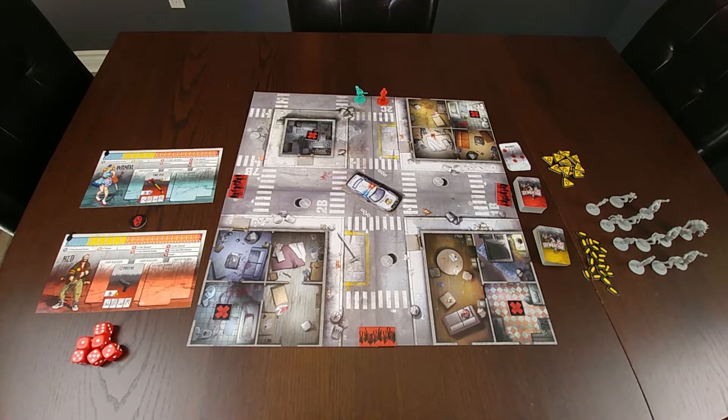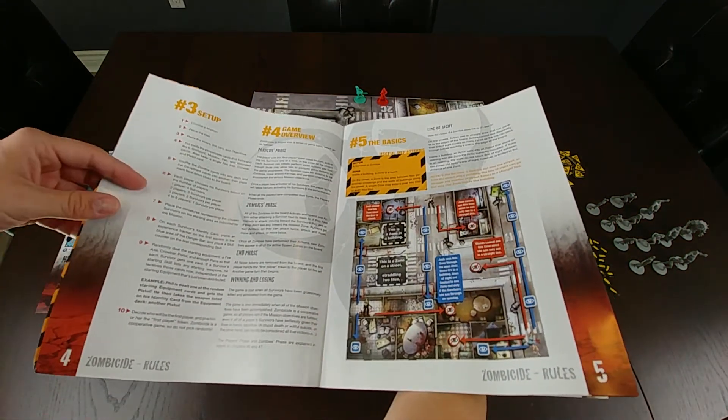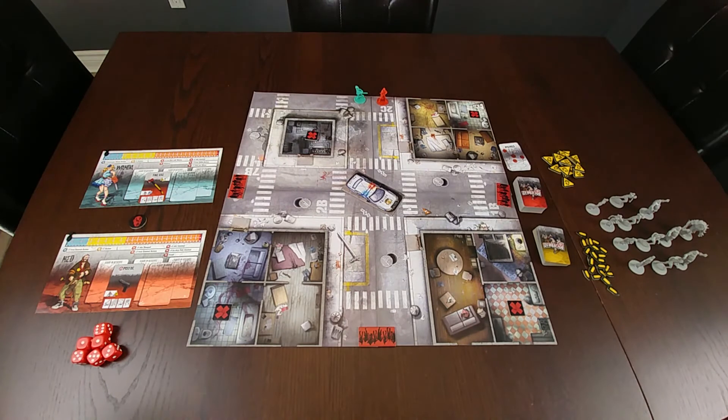I've laid out one of the missions at the back — I believe it's number nine — to help with the demonstration today. Page three of the rulebook provides a bigger overview, and page four provides a very detailed setup guide as to what needs to be established in order to set up your first game of Zombicide.